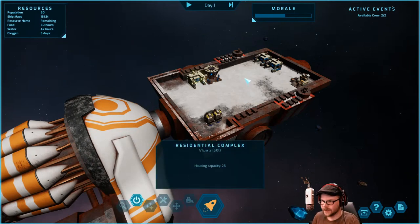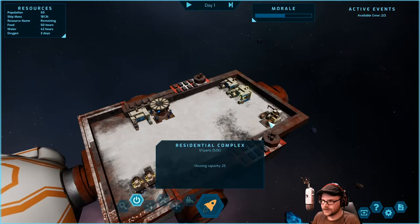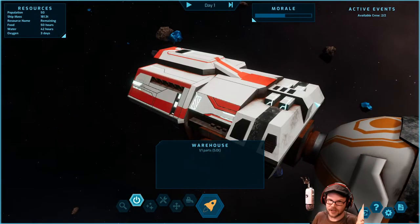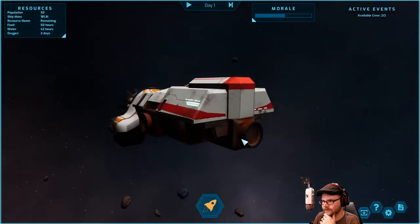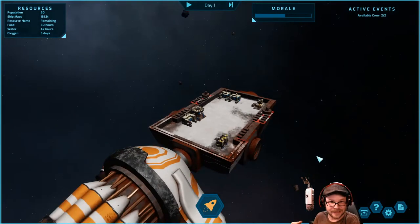We've got a residential complex, storage, more houses, and a warehouse. It's actually a ship — it does have a top. There's our ship with a nice paint job. You can see little ports on the side; at some point we'll find things out there we can attach onto us and embiggen our ship. There is a ship mass indicator up here. The main goal is to bounce from place to place, pick stuff up, and don't die.